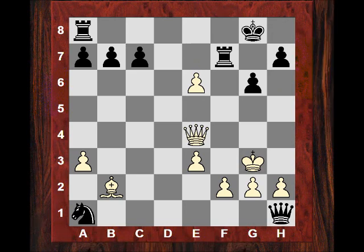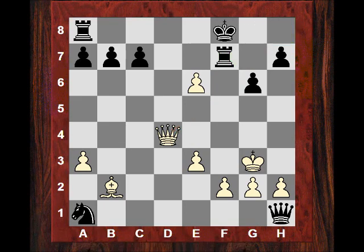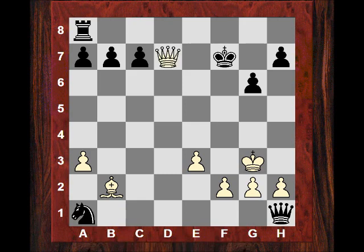Kg8 is played. Qd4 threatening mate on the spot again. The King tries to run but to no avail. White just takes on f7 threatening Qg7 and f8. Black takes and now Qd7 check - the King is left to these two very dangerous attacking pieces and Bf6, no defense. End of game. Black had to resign.